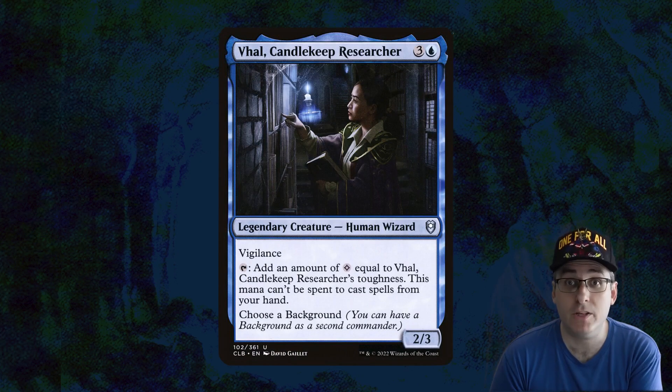Our commander is Vol, Candlekeep Researcher. Three and a blue for a 2/3 legendary creature — human lizard — with choose a background, vigilance, and tap: add an amount of colorless mana equal to Vol's toughness. This mana can't be spent to cast spells from your hand.